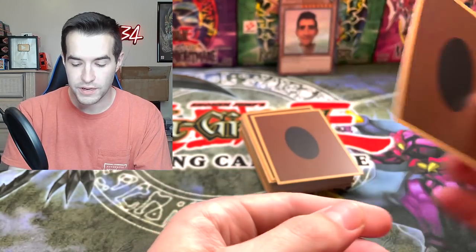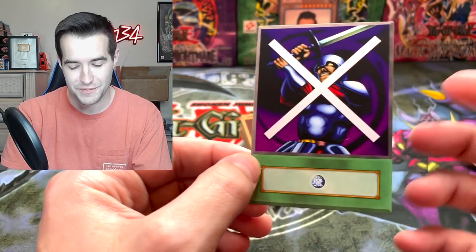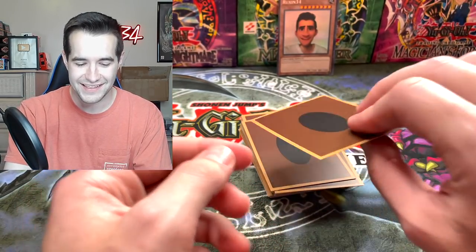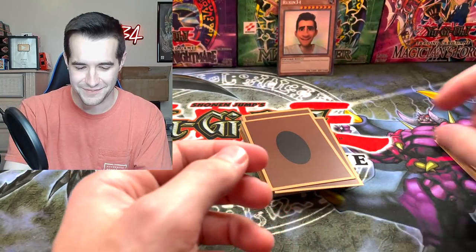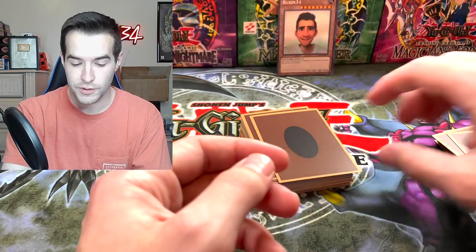Polymerization - the anime art, but not the original English art. Another one, just in case you need to have three in your deck. Block Attack - it's a classic in the LOB format. Shield and Sword - I think it's Shield and Sword, and then Sword and Shield is the Pokemon games. Very confusing. Scapegoat - good for our go decks.